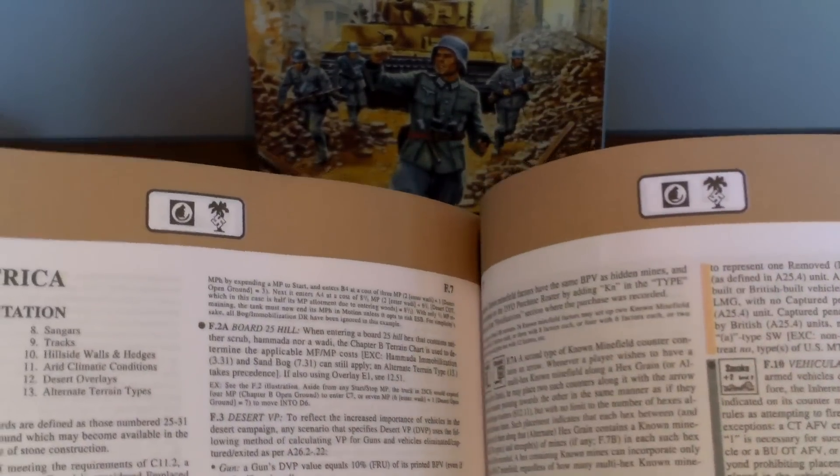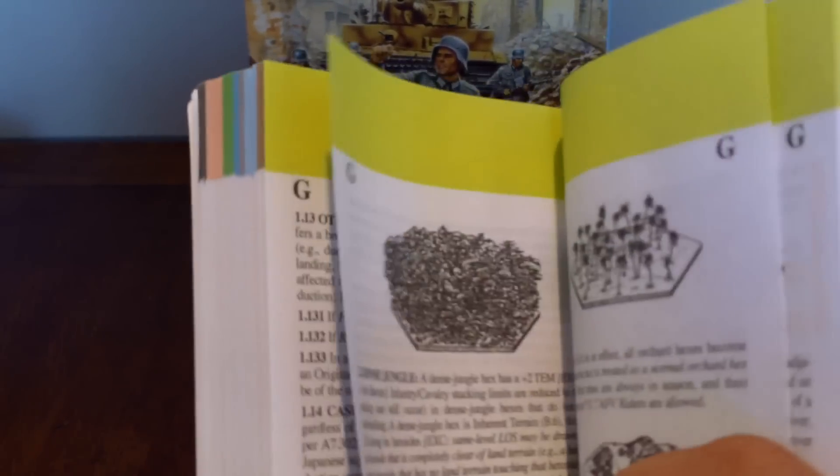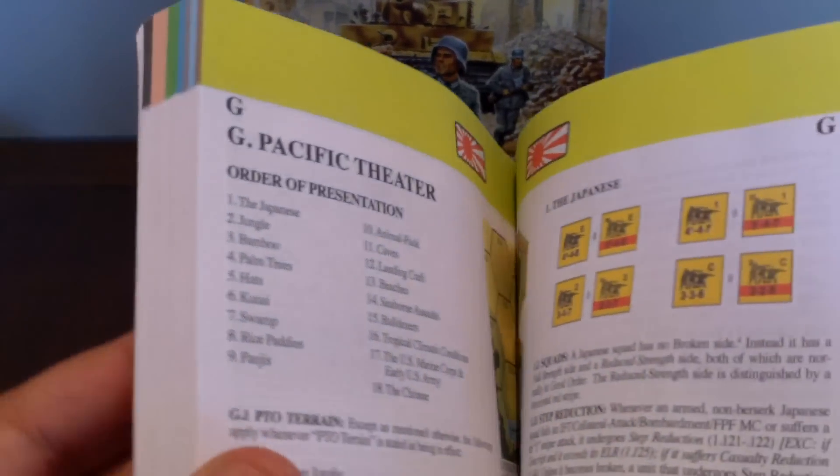So F and G are — let's see — F is North Africa, and G is Pacific, or Japan. And I don't have the rules for those because I only own the Beyond Valor module. So that's kind of cool — you can read through them, and maybe if you like those rules, get those other modules.